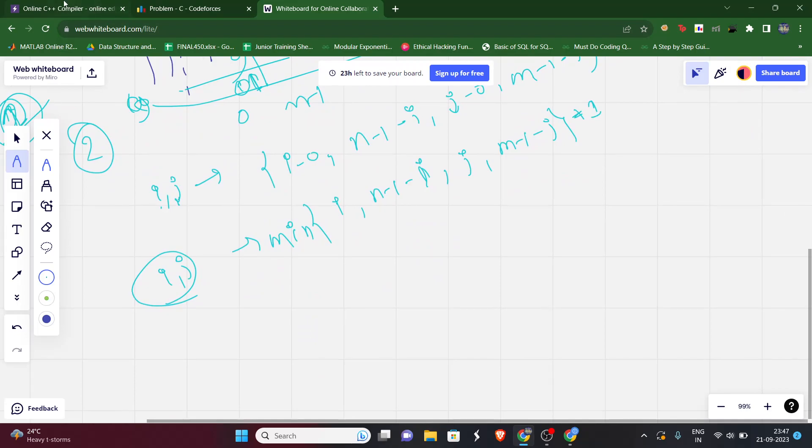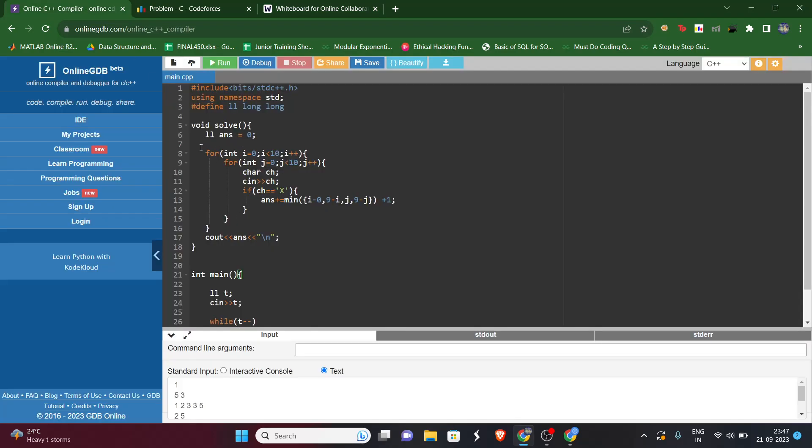The implementation is simple: initialize the answer as zero, then run a loop over the 10x10 grid. Take input for each cell — if it's 'x', the arrow hit there, so add min(i, 9-i, j, 9-j) + 1 to the answer. If it's a dot, do nothing. Finally, print the answer. I hope this is clear; if you have any doubts, ask in the comment section — thank you.